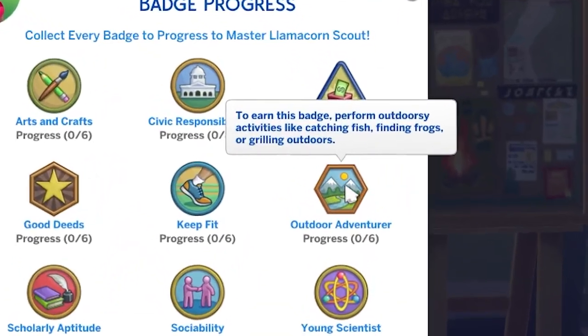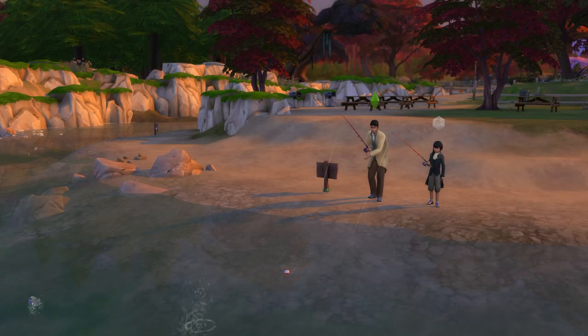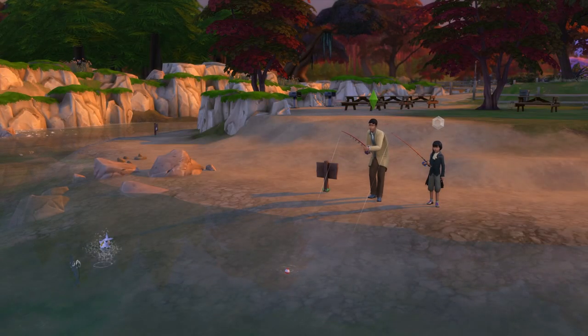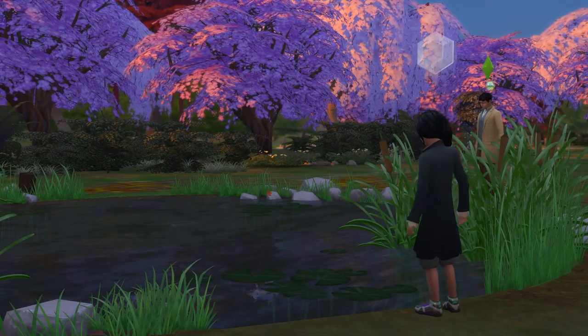Next up is the Outdoor Adventurer Badge, and yes, 6 tasks for this one too. For both children and teenagers, fishing and searching for frogs at a pond are both very easy and quick tasks to complete this.